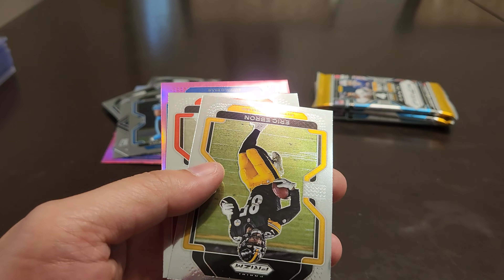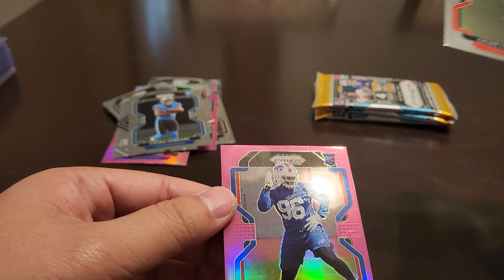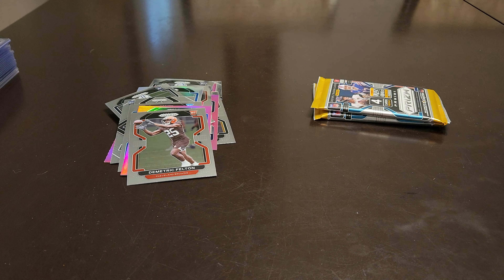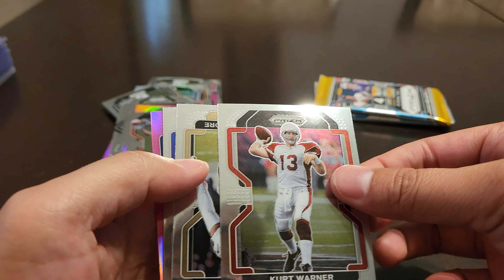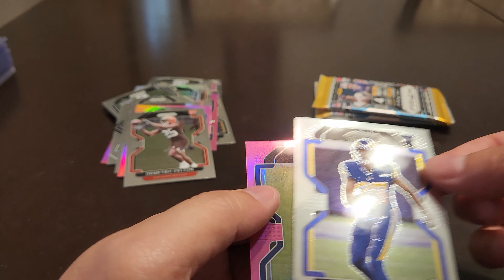Alright, Gibson, Ebron, Felton — and we already have him with the autograph. Three packs left. Kirk Warner, Lattimore — alright, got him. Harris, and CD Lamb pink.